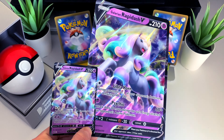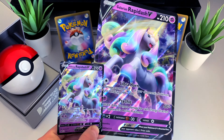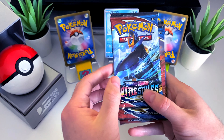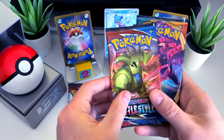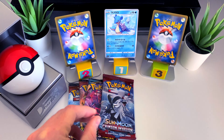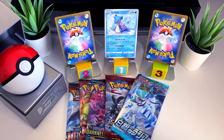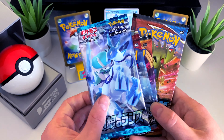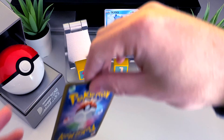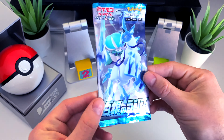We've got those lovely promos — take a look at that jumbo card, it's absolutely awesome — but we'll put those to one side. Then we've got two Battle Styles packs, a Darkness Ablaze, a Crimson Invasion, and to make up the five I'll throw in a Silver White Lance booster pack. Let's clear these away and first we'll go with that Silver White Lance pack.